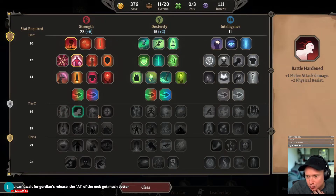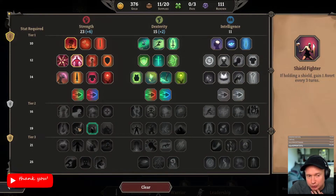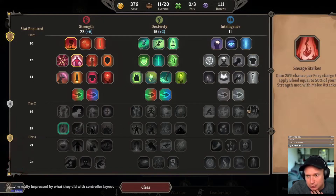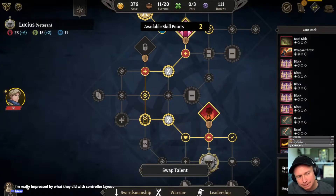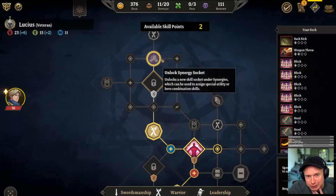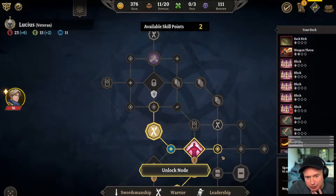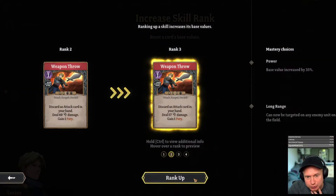We can recover one HP on turn start, up to 10 HP per battle — that's interesting. Effective might is increased holding a shield; you gain one every three turns. That's interesting too. 25% chance per fury to apply bleed equal to 50% of your strength mod, which is six. None of these are too strong but I think regeneration is interesting. I think we need to make a beeline for the synergy slot so we can draw every turn. Kinetic blow we can't upgrade; I think weapon throw is worth the upgrade.